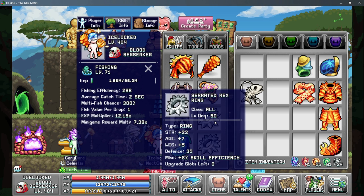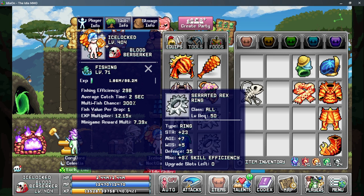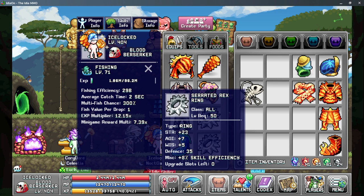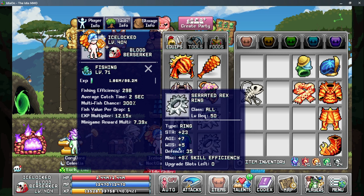Moving on to our rings, we have the Serrated Rex rings which give 8% skill efficiency. My recommendation is to have three sets of these rings. I use a strength variant of these Serrated Rex rings to get the most out of my fishing efficiency — it is a slight difference but every little bit adds up.